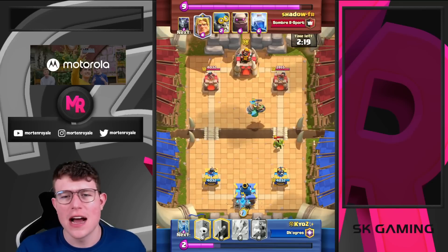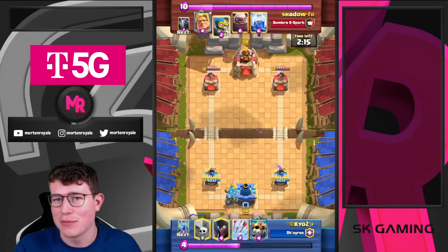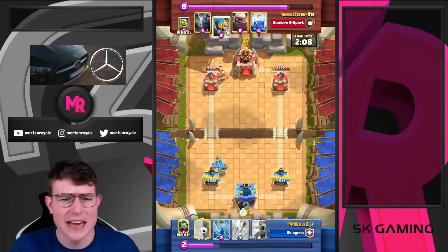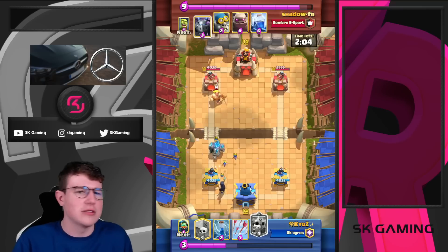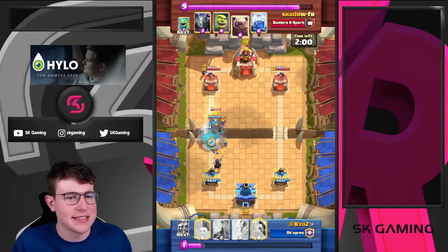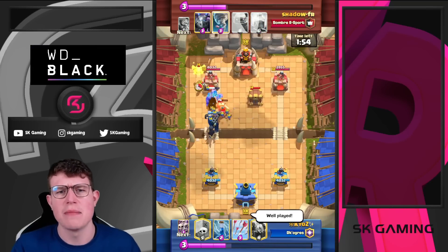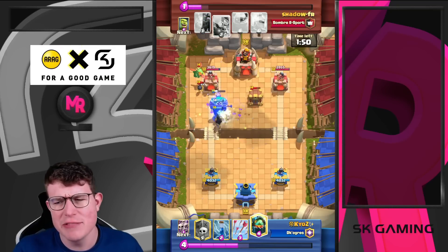After the update came out, some people were in a kind of race to find it. When asking somebody how to get it, they were just telling us you need to find it yourself. So I looked up Twitter and at first I didn't find anything. I clicked through the game, looked at the arena, some other badges, challenges, whether there was some button to click, maybe an Easter egg on the home screen or loading screen — but we didn't really find anything.